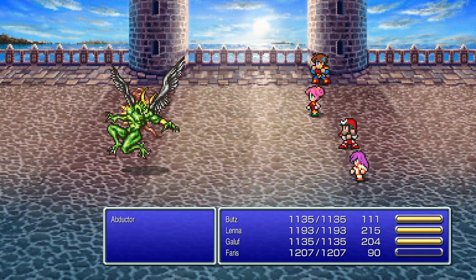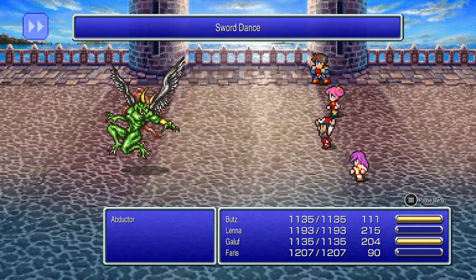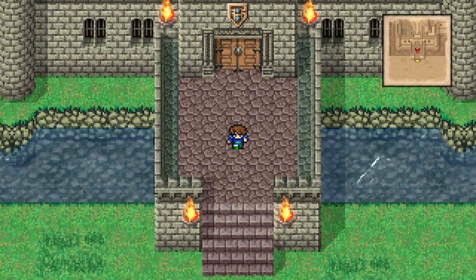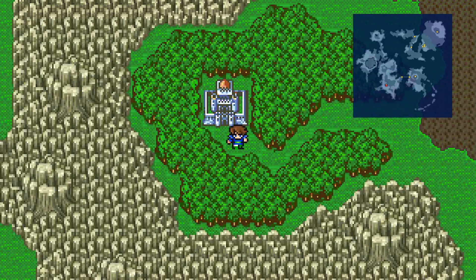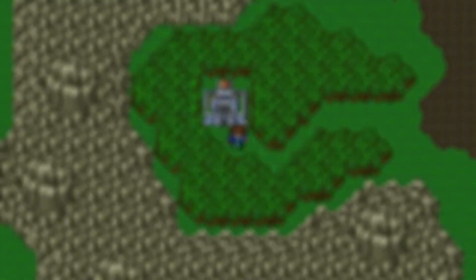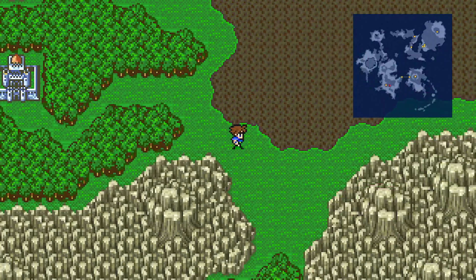Wow, that crit though! So we can't get back over to the big bridge — looks like there's a cave that leads there. First thing we want to do though — what's down here? Do you guys not have chocobos on your planet?